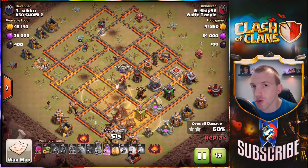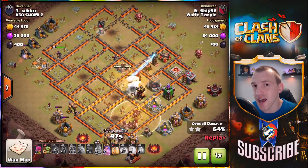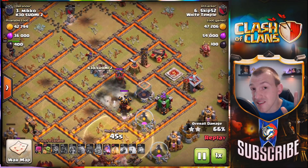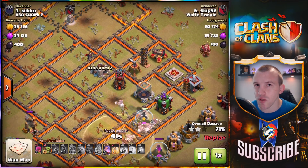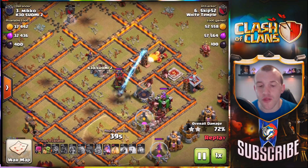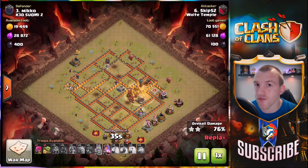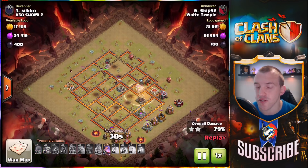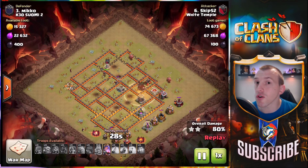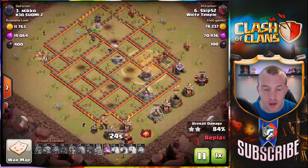At the end of the video the final two attacks will show you the versatility of the Hog Riders. An attack at Town Hall 11 — they are still very much used at Town Hall 11, but at Town Hall 10 they definitely are the best attack strategy you can use. The final attack of the video will show you a Falcon attack at Town Hall 10 — that's using the Valkyries to press in, but it does show the versatility of the Hogs, just using them on the back end of that strategy to help out.